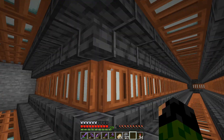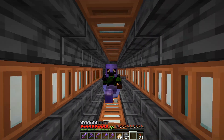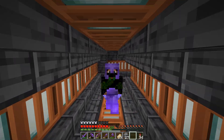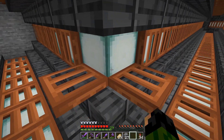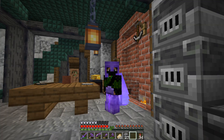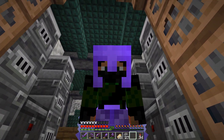It's just some polished deep slate with sea lanterns behind acacia trapdoors. Crafting all of these acacia trapdoors — oh my goodness, I had to chop down so many acacia trees, and it just makes me think how much I would love a wood cutter, a little bit like a stone cutter but for wood, because I can't believe we're still only getting two trapdoors for six planks. Six planks for three doors — a door is just two trapdoors, so we should be getting six trapdoors per six planks. Please, Mojang, let that be a thing.